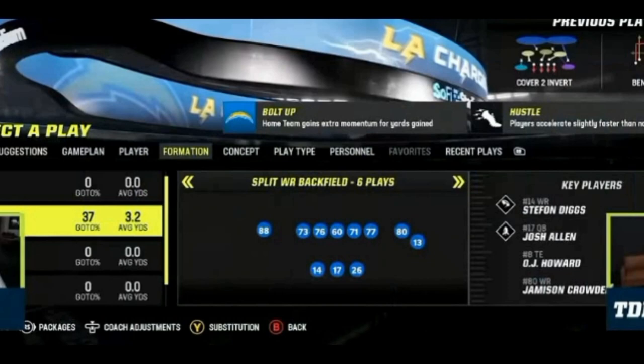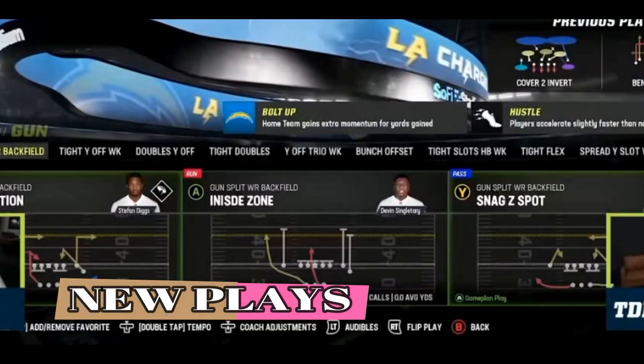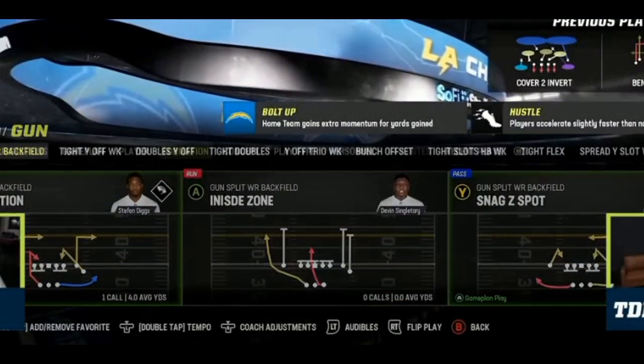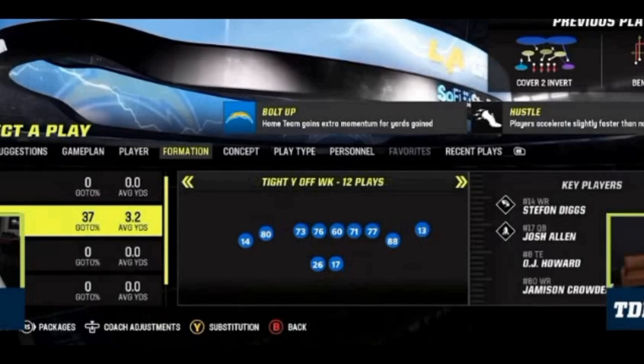The first thing I noticed, and something that has me really excited as a play creator, is a lot of new plays. This split wide receiver backfield formation was one of the first things we saw, and it has a lot of new plays like the inside zone, which wasn't in it last year. There wasn't even a formation specifically named this last year. You see a lot of new routes, a lot of new route concepts, and we've pretty much been told that every single playbook is going to have new plays in it.